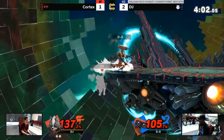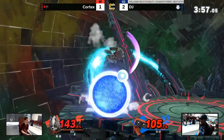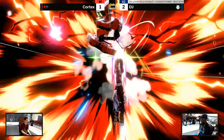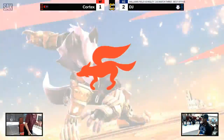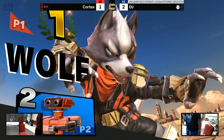Cortex is going to have a hard time bringing it back this last time — definitely not impossible. ROB has a zero to death, I know that. I don't know if he knows how to do it. That'll do it — GGs to DJ over Cortex.